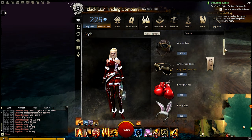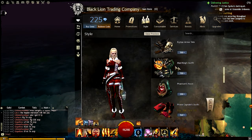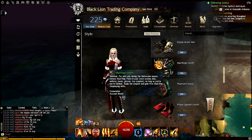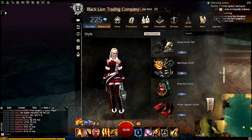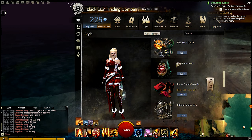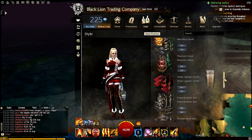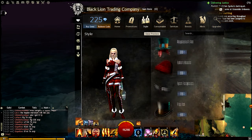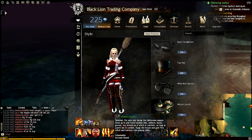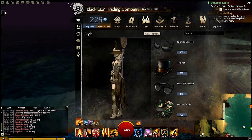I actually bought mine already. It's also a mad king's outfit — I'm saving up for that. There's also a phantom's hood; I don't know if I'll get that, maybe. But here is the witch's outfit down here. It's 700 gems, but it looks really good.